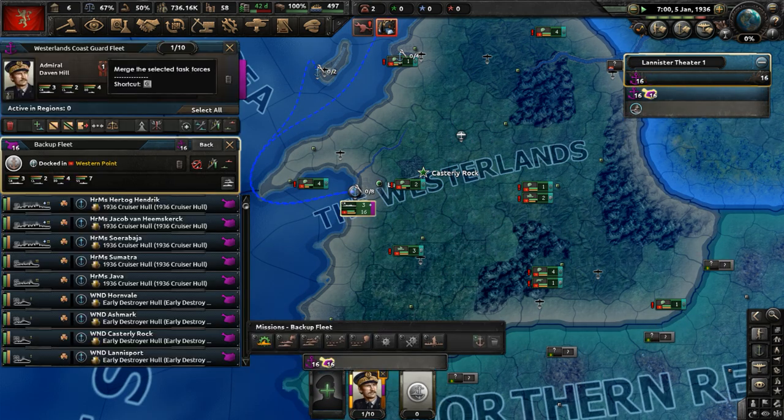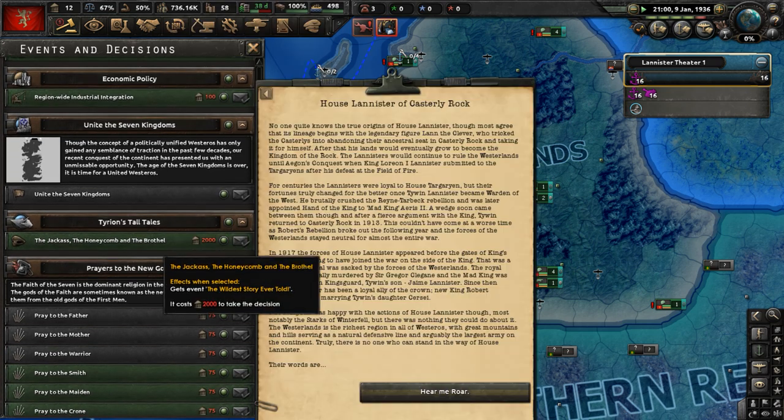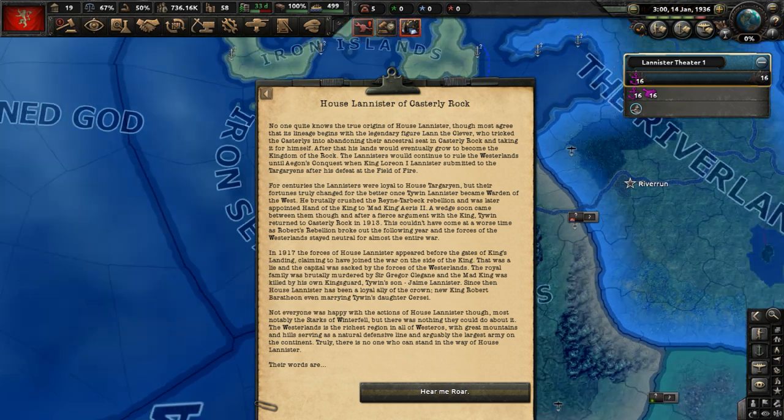Good — the merge is done. We also have some special decisions for uniting the Seven Kingdoms, and Tyrion's tall tales, which cost a lot of political power to use.